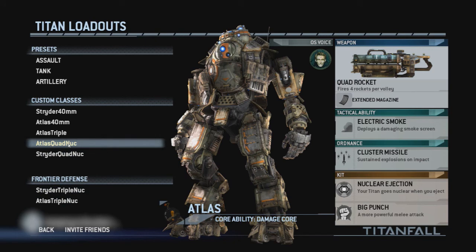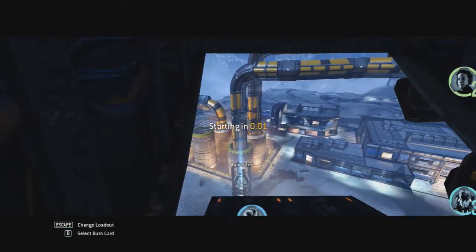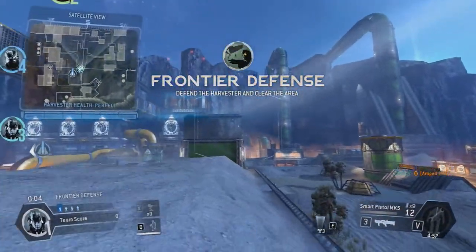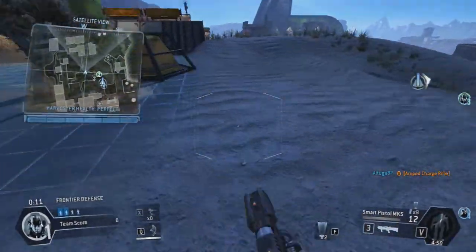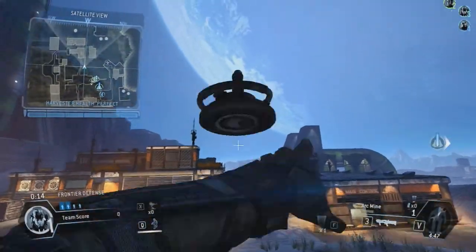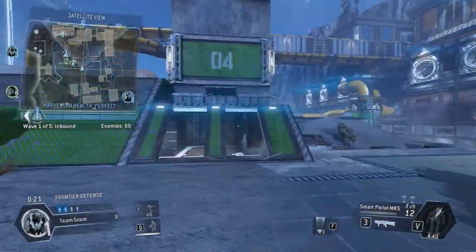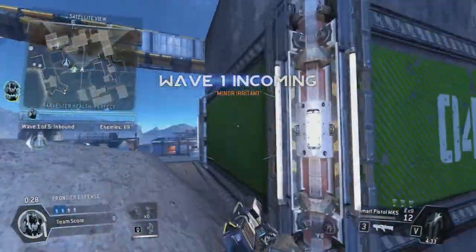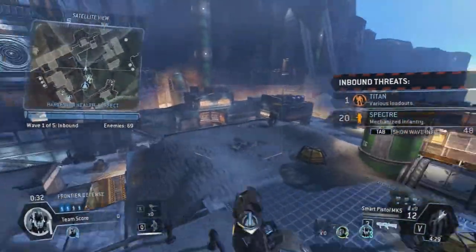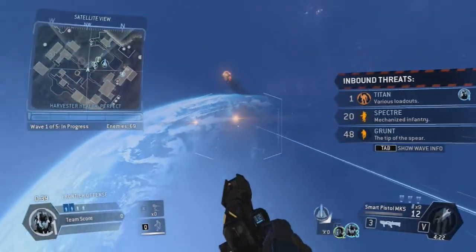Jumping in three, two. Online — check it from the IMC and keep the area clear. Here comes the first wave. I'm seeing standard IMC infantry, take them down. Watch your mini-map — I'll be pinging it to show you the IMC landing zones.